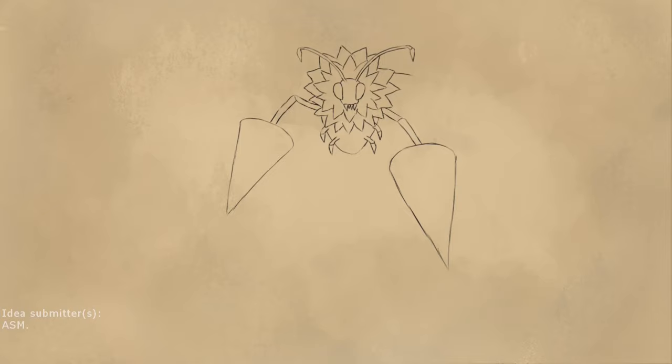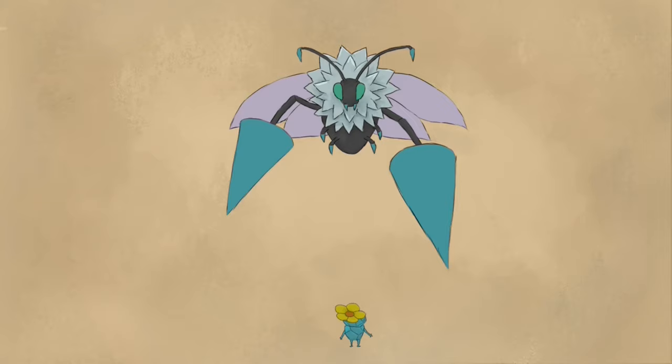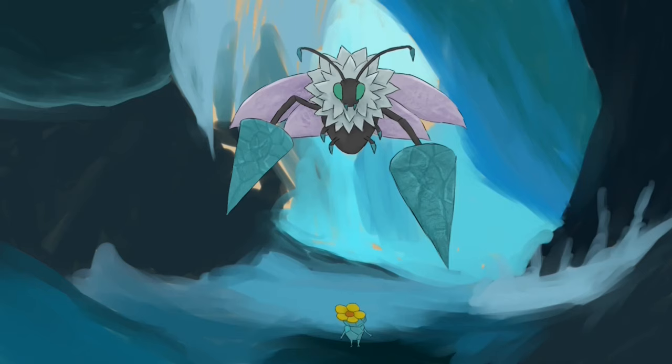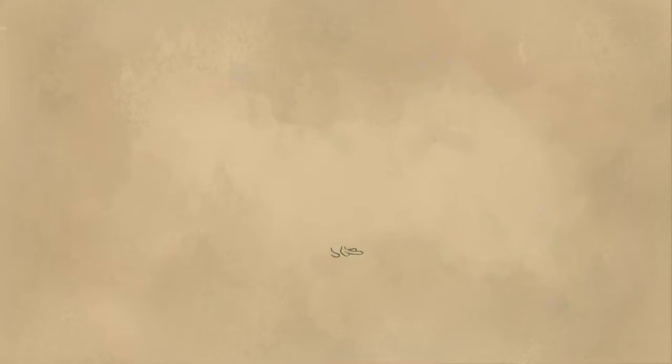The third enemy submission from the same person is the Frosted Behemoth. This weird bug mutation lives in the coldest of caves — so cold that the floors are icy and slippery. It attacks using its giant icicle feet, and these create holes in the ice, leaving the water underneath exposed. Baiting the Behemoth to attack in this exposed water will cause the ice to refreeze, and it will get its icicle spear stuck inside, where you can freely attack the creature.